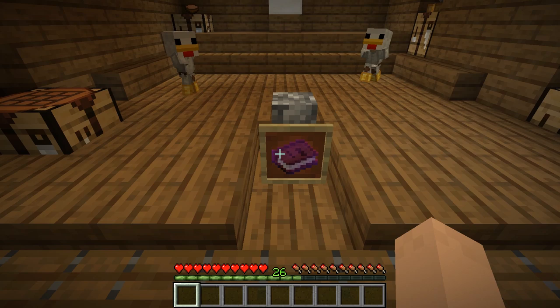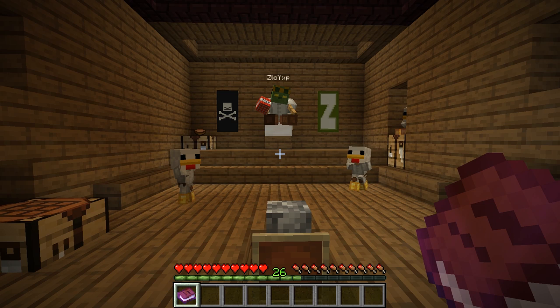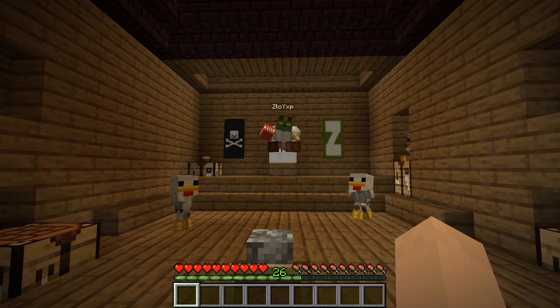And here he is — ZloyXP. Let's go ahead and read his book. He does the recap, and he's also done a lot of the thumbnail art for Naked and Scared. He's just such a cool dude. It says: 'Too many only know this Russian genius for his work on the Hermitcraft recap, but his work far exceeds that. His series worthy of note include his MHC challenges with Picklesworth and Dadcraft.' Oh, I know Dadcraft — met him in real life, hung out in the little Hermit house at Minecon one year in Anaheim. 'Decidedly Vanilla, The Division, and several others. His gift for pranks, sense of humor, and most of all, surprisingly mature sense of sarcasm led me to fall back in love with the game at a low point. All hail the Chicken King.' I'm not sure what the Chicken King thing is about, but obviously he's got something going on where he's a king of chickens.